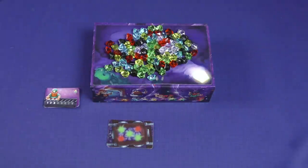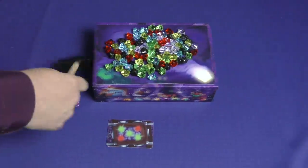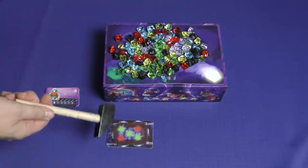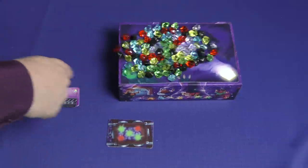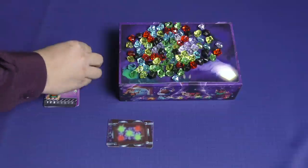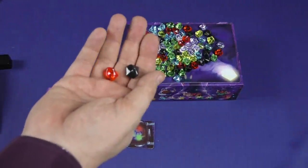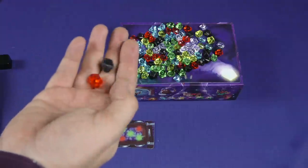On a player's turn, they hit the side of the box until at least one gem falls off. You're done hitting the box once that happens. If you knock off nine or more gems, you have to put them all back and you get nothing.